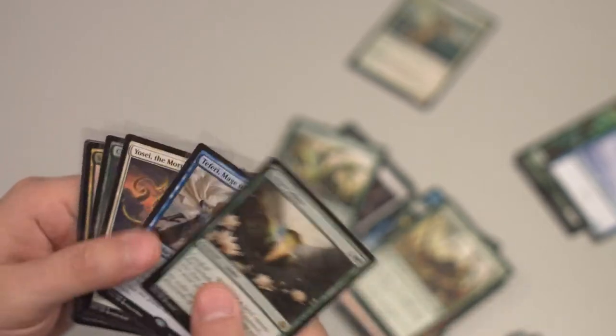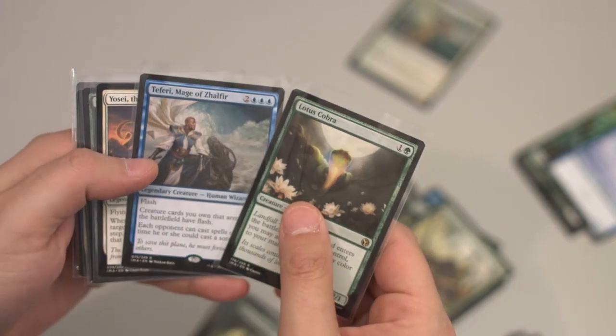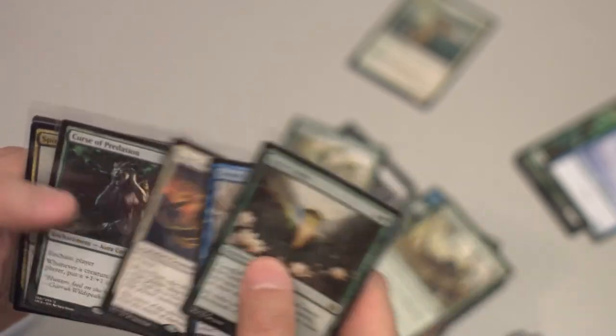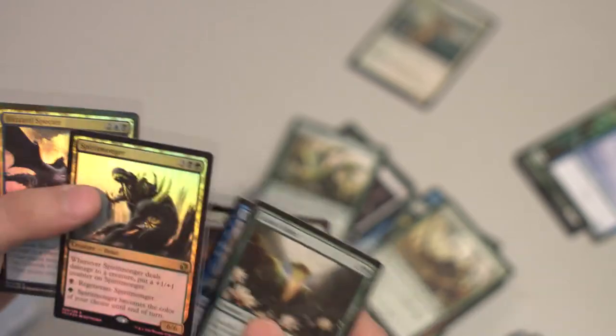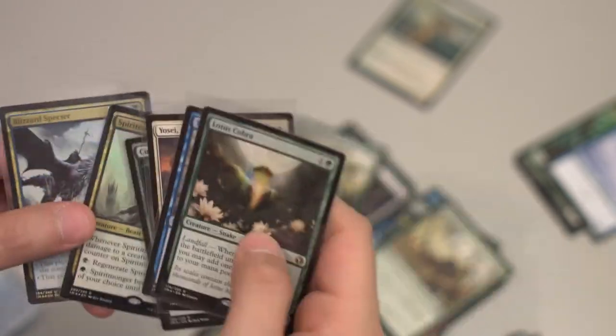To wrap up: we did not do great. Total value: $14.95. I put all my rares and foils into CardKingdom.com and total value is $14.50. For $40 spent — not exactly great. Lotus Cobra, about $4.50. Teferi, Mage of Zelfir, about $4.50. Jodah, the Morning Star, about $3.99. Curse of Predation, $0.29. Spiritmonger, the foil rare — possibly the worst foil rare you could get value-wise — $0.79. Foil uncommon Blizzard Spectre, $0.35. Not great. $14.95 total.